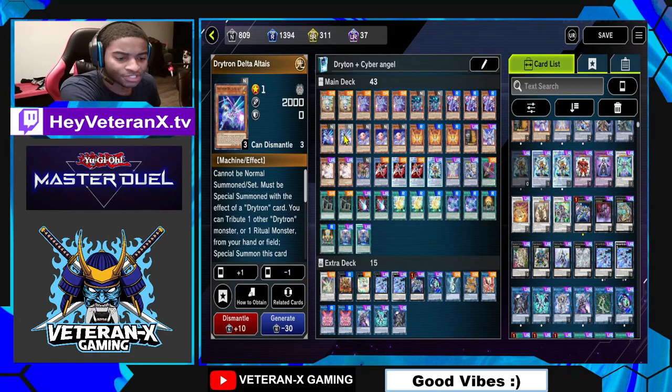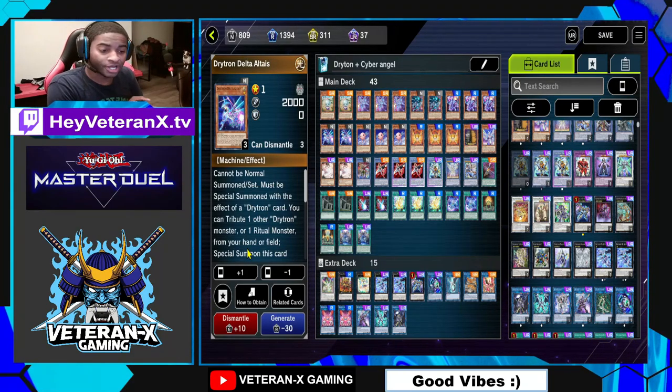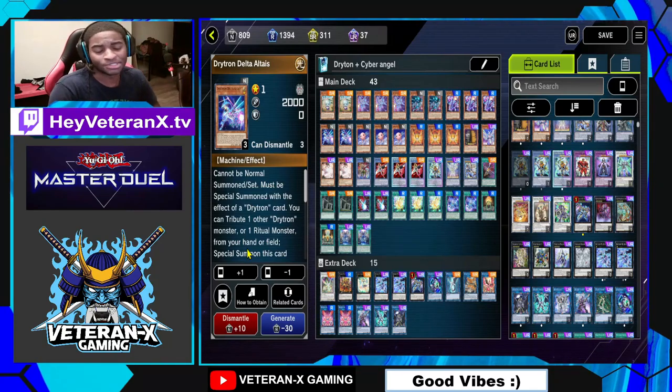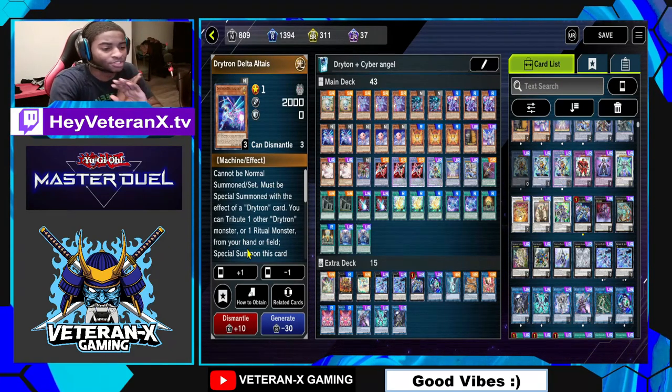The next Drytron is Delta Altaeus. When he's special summoned, you reveal either one Ritual Monster or one Ritual Spell in your hand, and you get to draw one card. He's another combo extender. You don't want to run more than 1 or 2 copies of him. I'm running two because more Drytrons the better, but three copies is way too many.